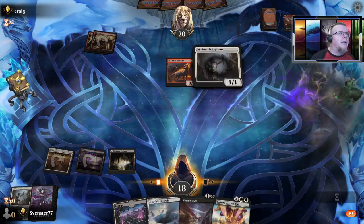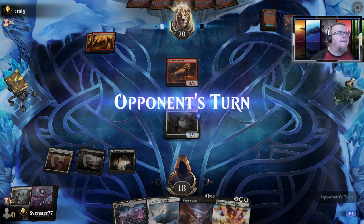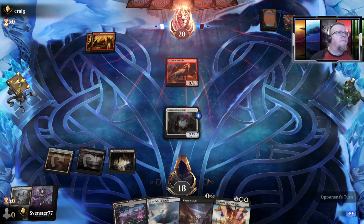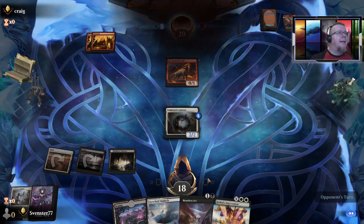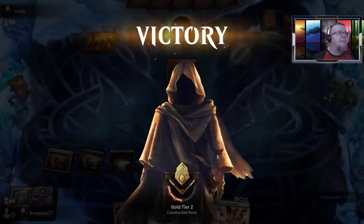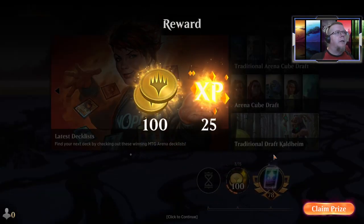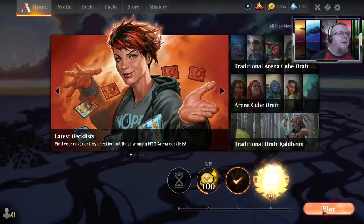Bring her out again and he gives up — wow, I mean he was doing pretty good. I'm surprised but hey, I will take it! Take it straight to the bank. 400 gold, 25 experience — boom!